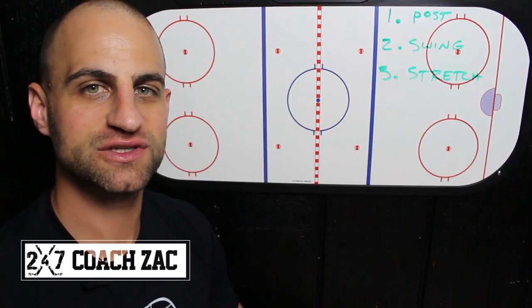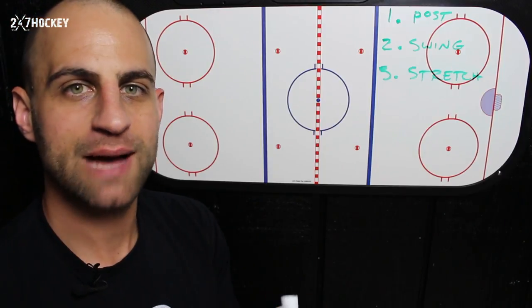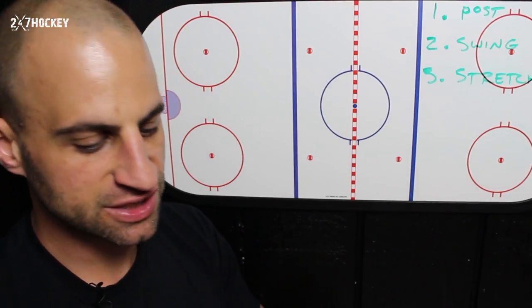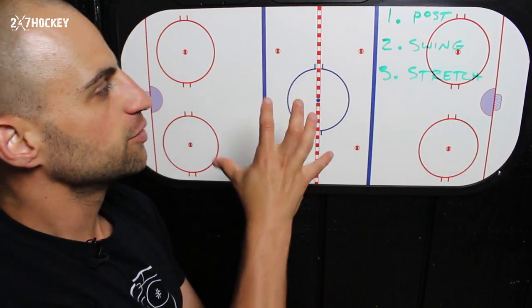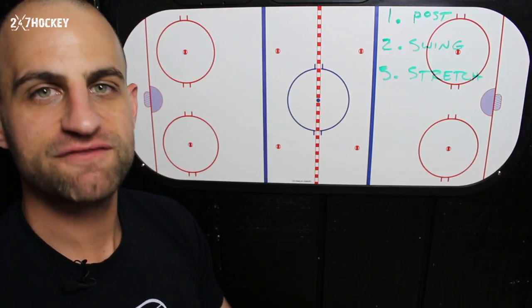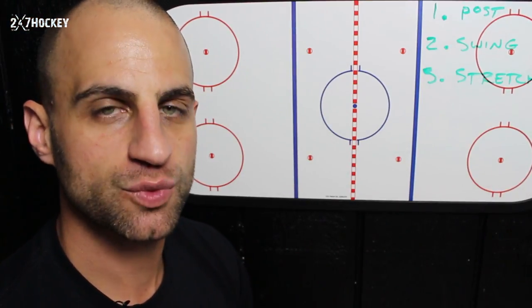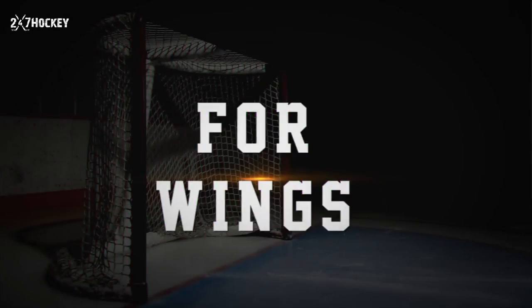It's Coach Zach, head coach here at 24-7 Hockey. I want to talk about what wing options are in transitions on the regroup, so that you can put yourself in the best position possible to get into that offensive line rush situation and make more plays going into the offensive zone. We're going to break down three options right now.